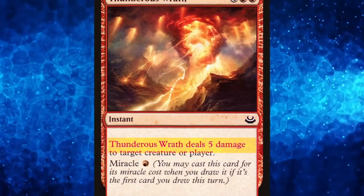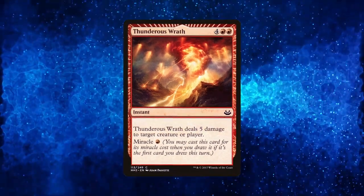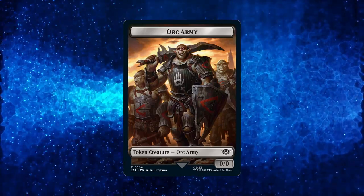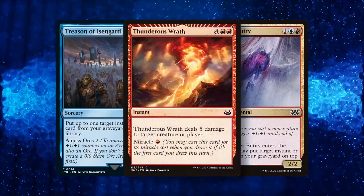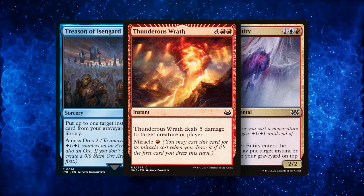Thunderous Rat is the most powerful damage spell, but it's hard to cast — unless we put it on top of our library with cards like Prison of Isengard. It does that and gives you a body that can leave you a blocker or a semi-decent threat on the field. With it and Bloodwater Entity, we now have two ways to put the best burn spell in the format at the top of our library, so you can choose which is better for you.